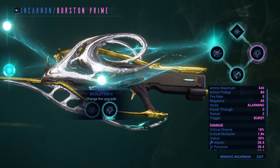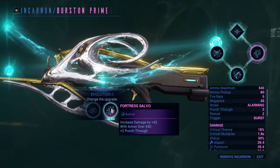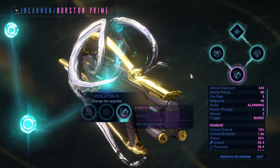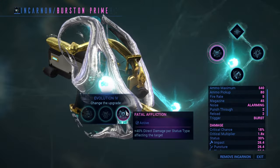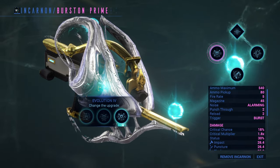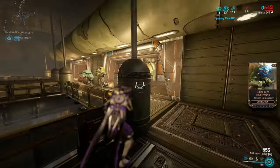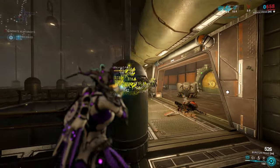That's enough of the specifics, so let's test it out in the game now. For the sake of this video I went with Fortress Salvo on the second evolution, Kinetic Battle on the third evolution, and Fatal Affliction on the fourth evolution. As I said before, Burstan turns into an area of effect weapon as soon as it enters Incarnon form.